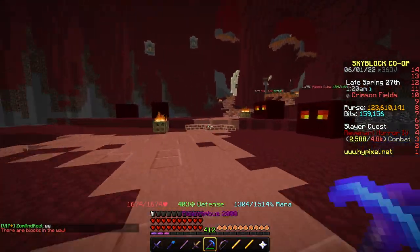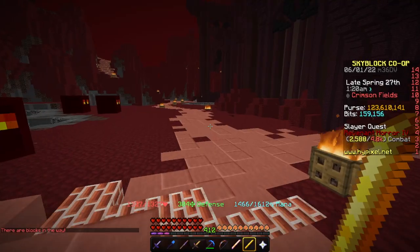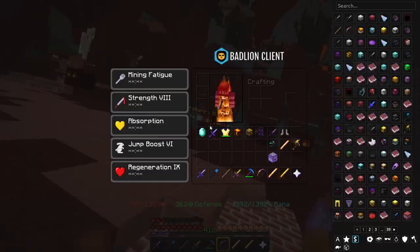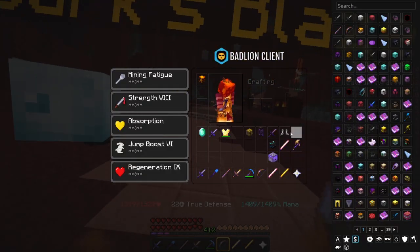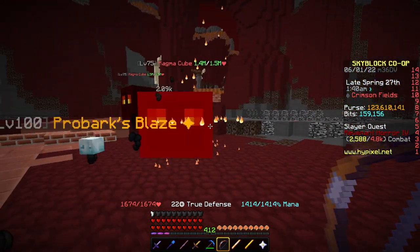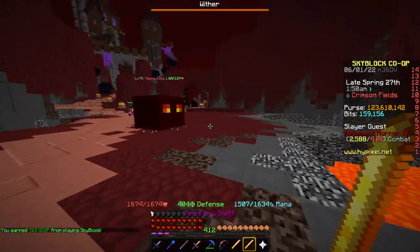It doesn't increase it with swords, bows, Firebail, or Fire Fury, and I'm going to prove it. Starting with normal damage hits using a Juju — we're getting 1,400 burning damage. Keep in mind, I am also gaining strength and defense from the armor, so unless it increases by over double, it's just the strength and defense doing the job. It only went to 2k — a very slight amount, not 200%. It does not work with Flame or Fire Aspect either.